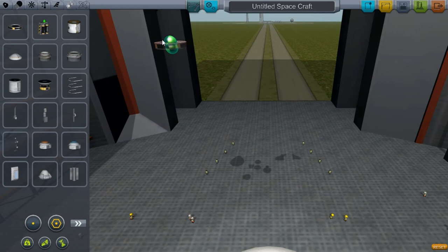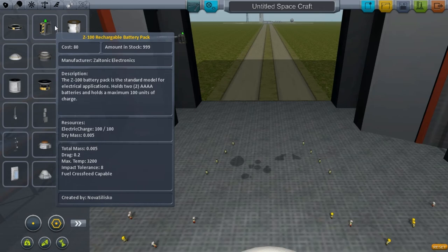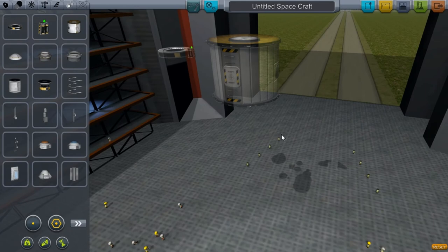Let's go to Utilities. We have battery banks — this is a convenient battery that holds 500 units of electrical charge, and these hold 100 units. You have the Hitchhiker, which can store up to four Kerbals — so you can put this on your space station and store a ton of Kerbals up there. Docking ports: there's the big one...